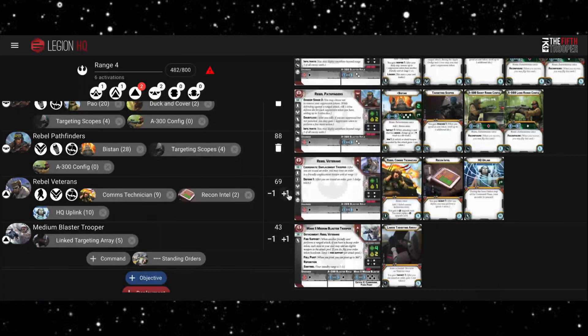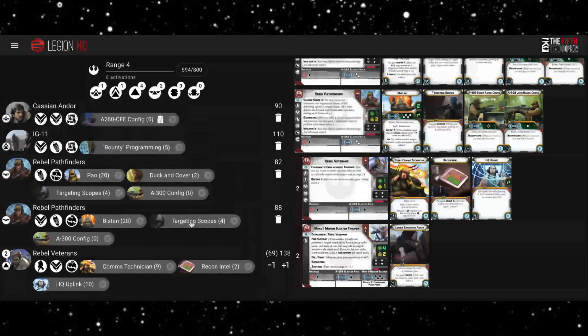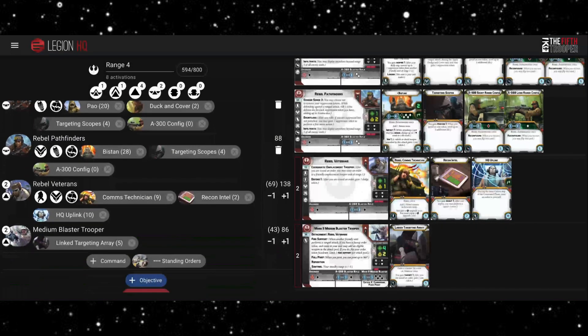To meet our core limit, I'm probably just going to put in an extra unit of Veterans and an extra unit of Medium Blaster Troopers with this same sort of setup. With all the range four units we're going to try to pick off as much of the opponent as we can before they get to us. We don't have a huge amount of firepower, but the ability to control the range with the Rebel Pathfinders might just let us pick our battles a little bit.